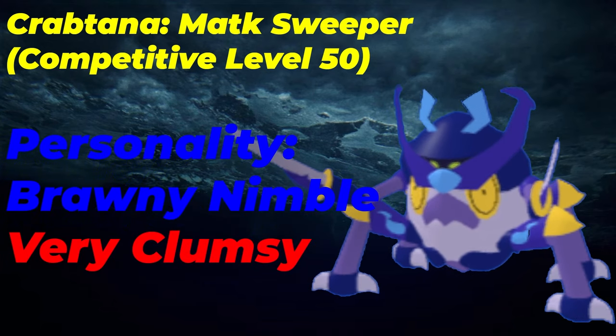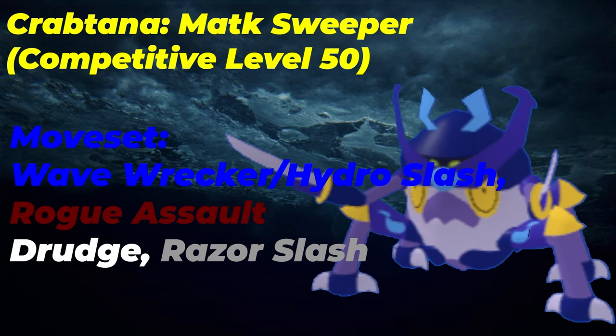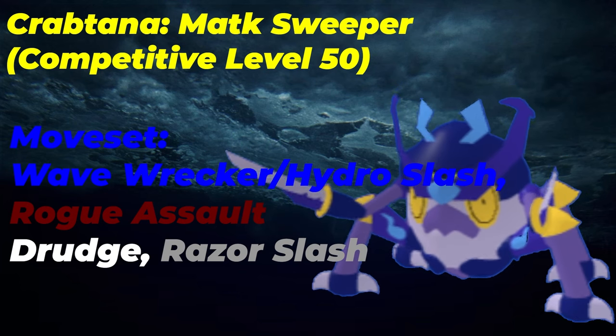The personality will be Brawny Nimble, Very Clumsy — to maximize your speed and attack without losing any defenses. As for the moveset: Rogue Assault, Drudge, and Razor Slash are two of your best STAB moves alongside your setup move, going to be your best options. There is Steel Crusher, but Razor Slash is easier to learn and has more crit chance. Razor Slash is the move you will be running. Drudge is for setup, and Rogue Assault is your best STAB.